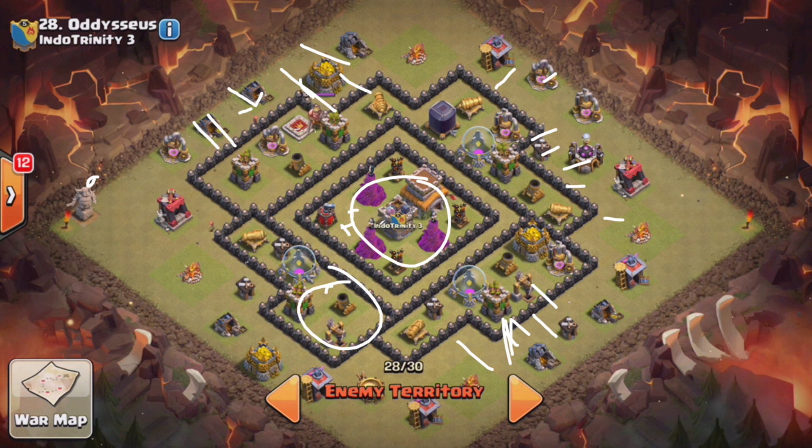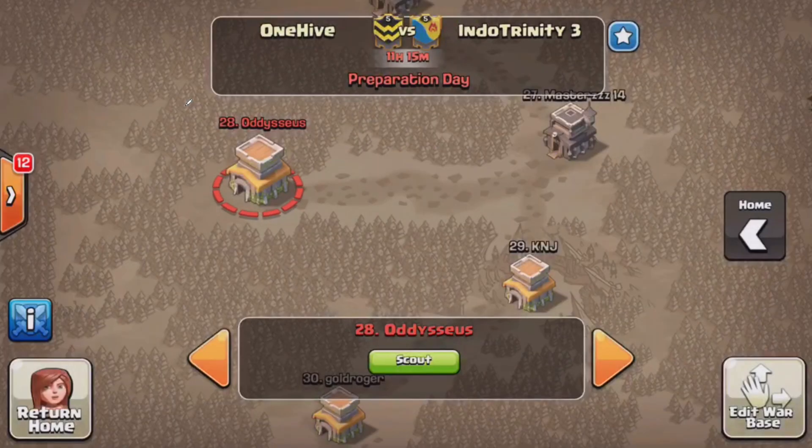Once you get into that core, everything's basically going to be standing in the Heal. There's not much damage — three Wizard Towers and maybe a couple of Teslas. I think it's going to be pretty simple, so hopefully someone Surgical Hogs that one. I hope you guys liked it. I hope you're looking forward to the recap to see how the members approach these bases — same as I would have or something different. Until next time, Jake from OneHive reminding you guys to suck less.